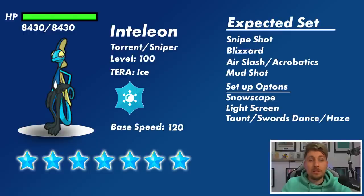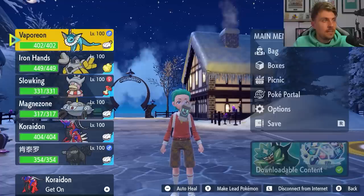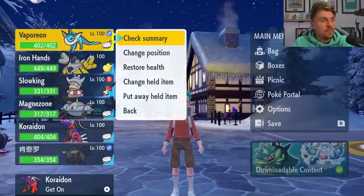If it has Acrobatics you could maybe see Swords Dance, but I really feel like this is going to be a tricky raid and Taunt or Haze may be the other options. It'll be interesting to see what it actually turns out to be when the raid goes live — let me know your expected set in the comments below! Now with the overview of Inteleon out of the way, we can hop into the game and take a look at some specific builds that are going to have a good time going into this Inteleon raid. I'm going to start with the most consistent ones that I feel will be good regardless of the Inteleon build.